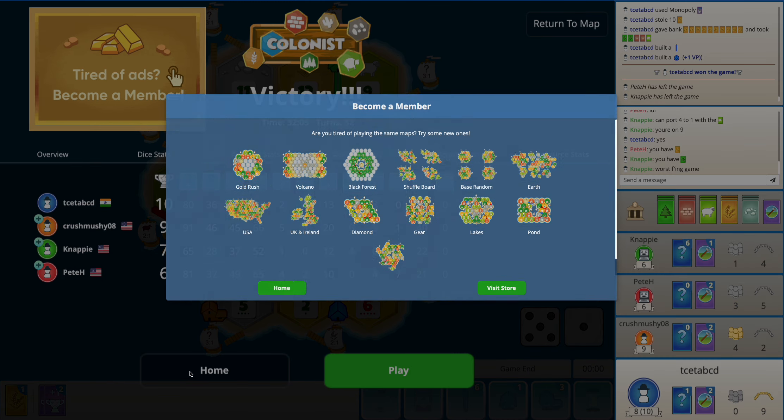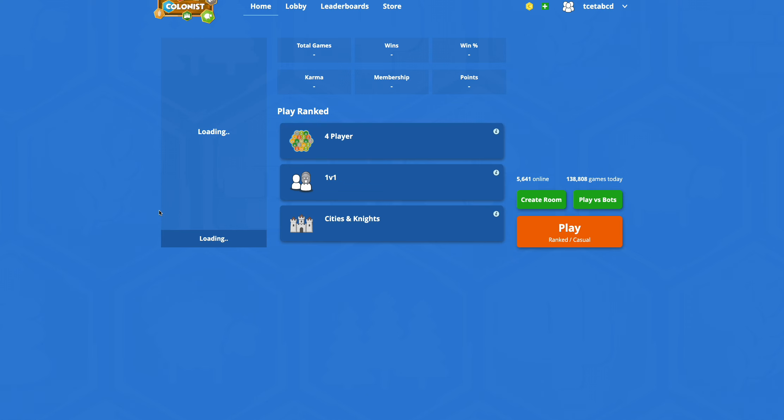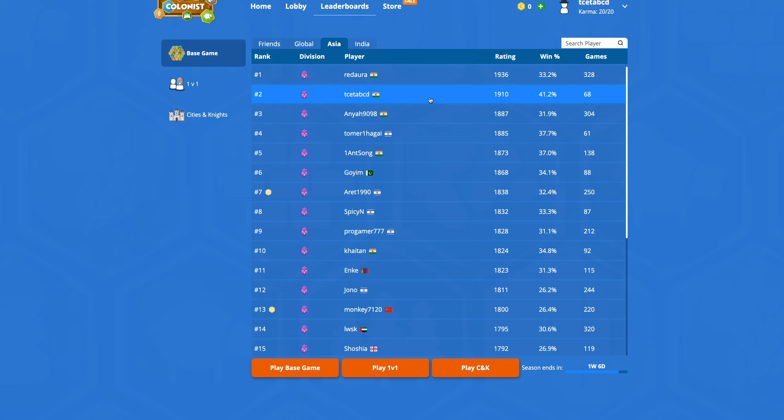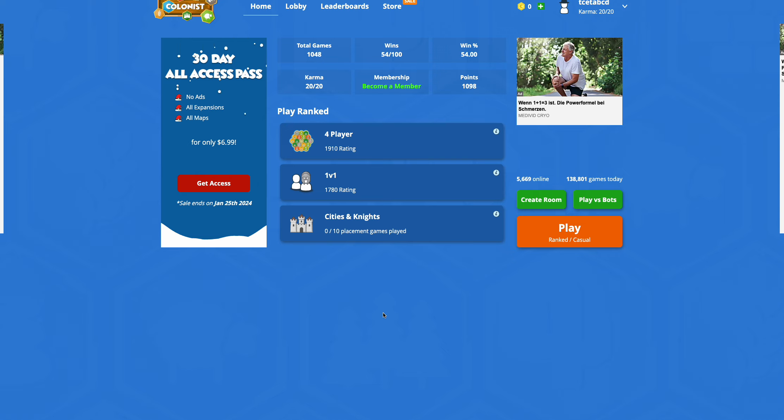So yeah, pretty close game here. Let's take a look at the leaderboard — this puts me back on the 13th spot, which is my personal best, but it's not the first time I've been on 13. Hopefully I can win the next game soon. I can see that Red Aura is the number one player in India, so I will be ranked number two here. Red Aura has played a lot of games, and so has number three. But yeah, anyway, bye for now and see you again in the next video, bye.